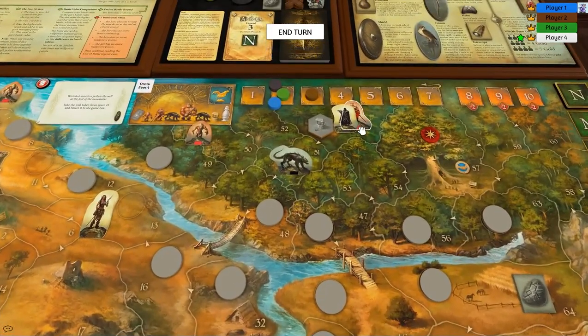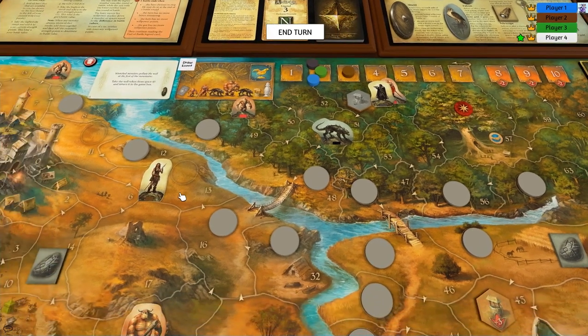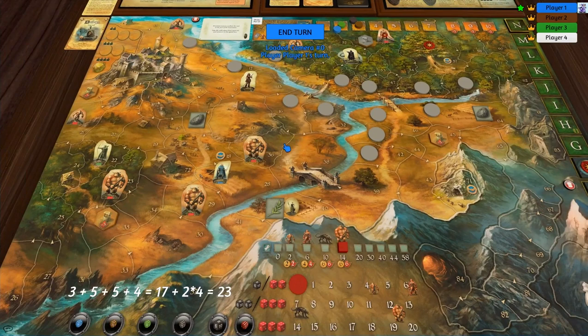Now it's white's turn — white has quite a lot of choice here. This guy's got one, two, three — that's going to take him to six. I'm going to go one, two, three — just going to do it one at a time. I'm going to go one into this space, just to give me some choice.